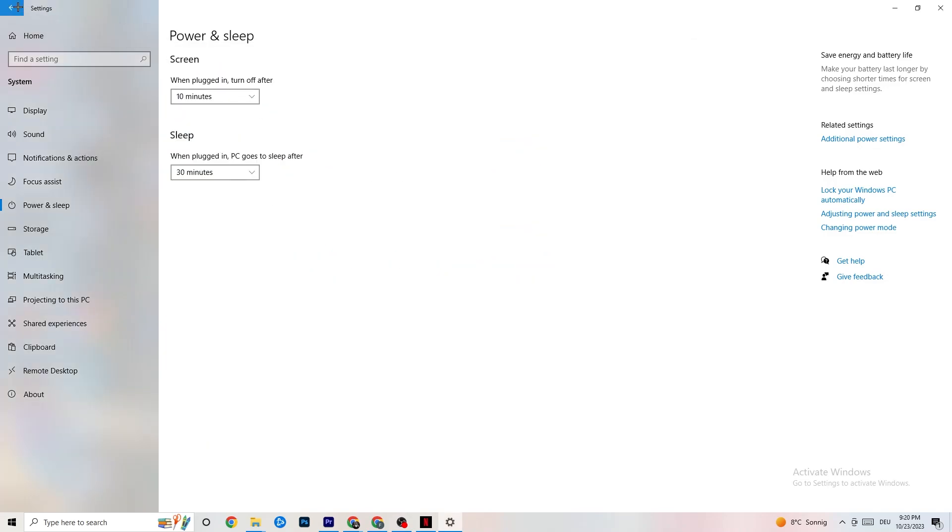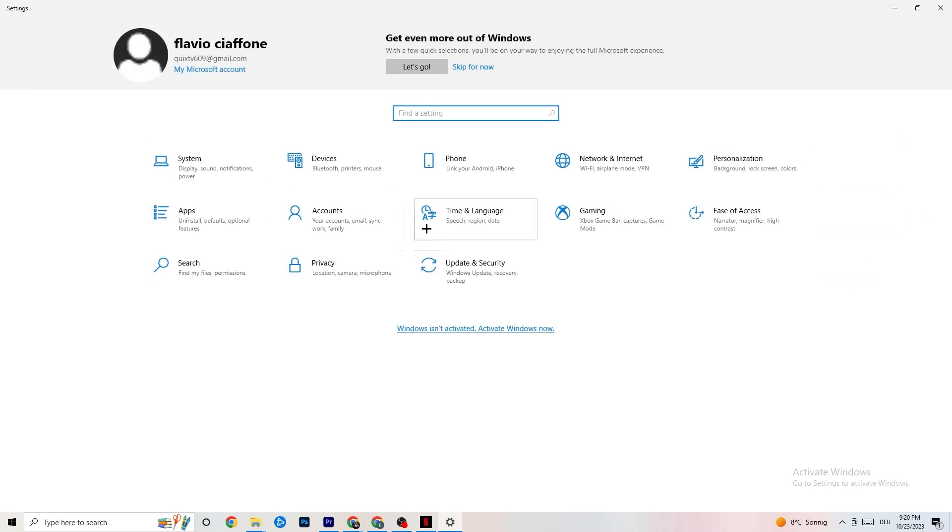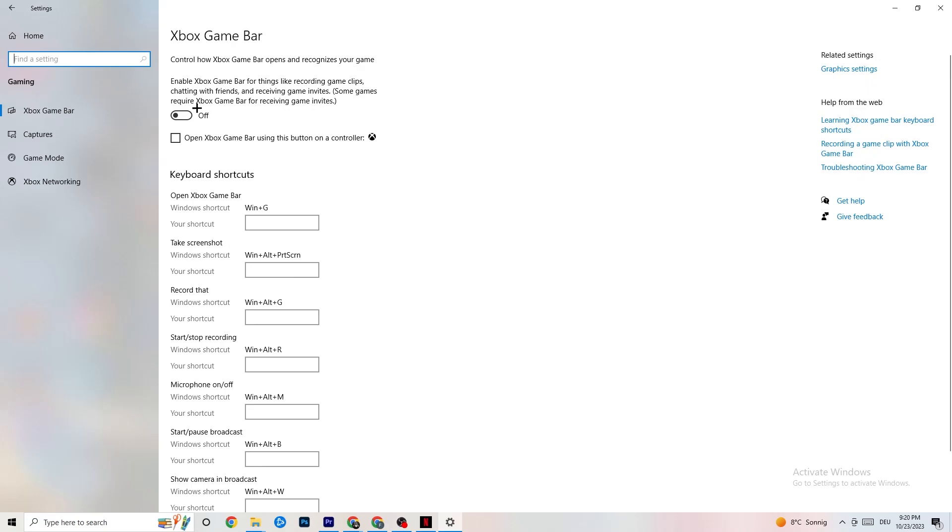Go to the main Settings and click on Gaming. You'll see the Xbox Game Bar — I've turned this off and I want you to turn it off too. The Xbox Game Bar sucks a lot of performance, especially on low-end PCs. If it's running in the background all the time it will cause your game to freeze and cause FPS drops.